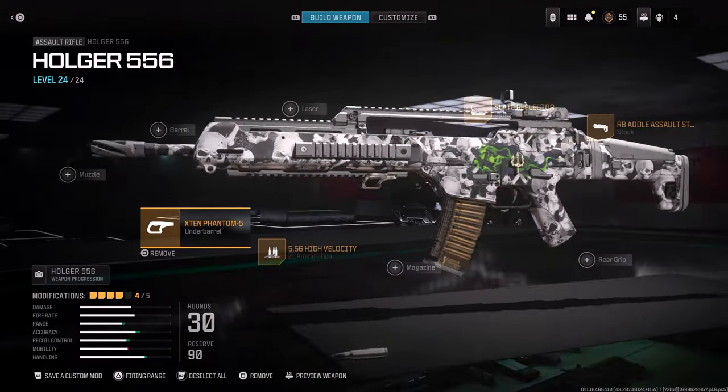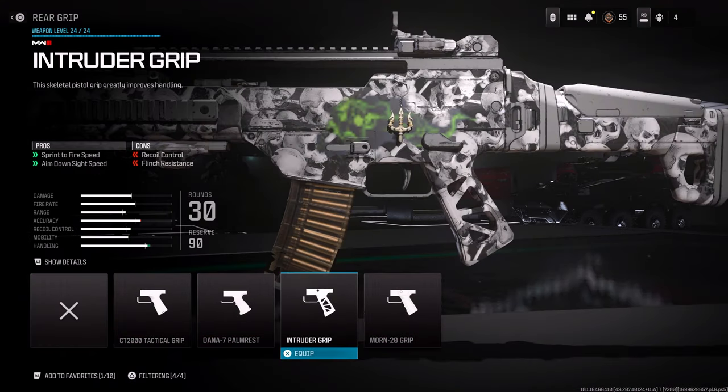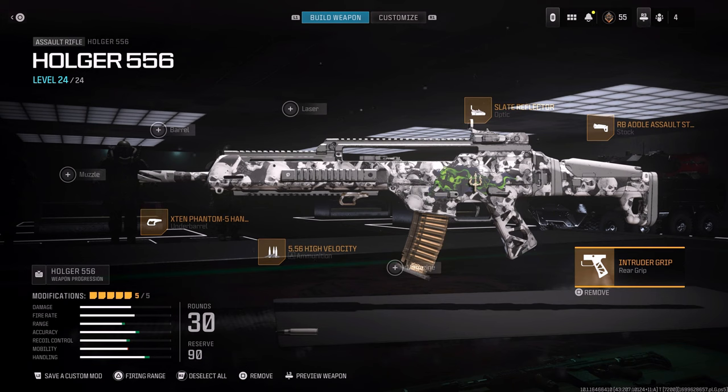The other thing I would do if you want this to be a little bit quicker is go to the rear grip and select the Intruder Grip, which gives you sprint to fire speed and aim down sight speed, with the cons of recoil and flinch resistance. You can see the range, accuracy, recoil control, and handling are a lot better than with the previous setup.